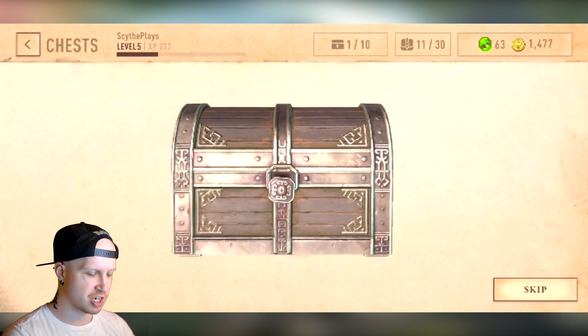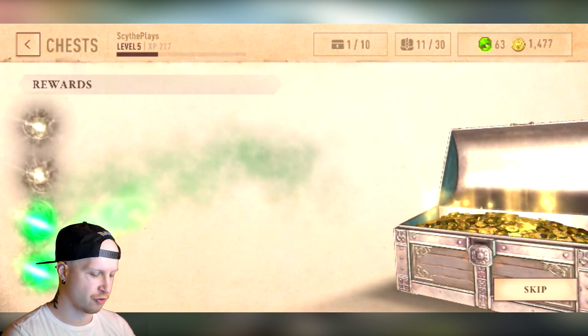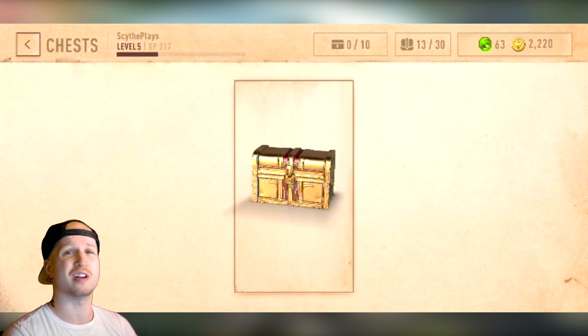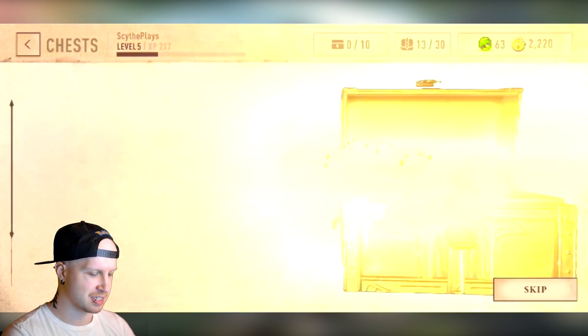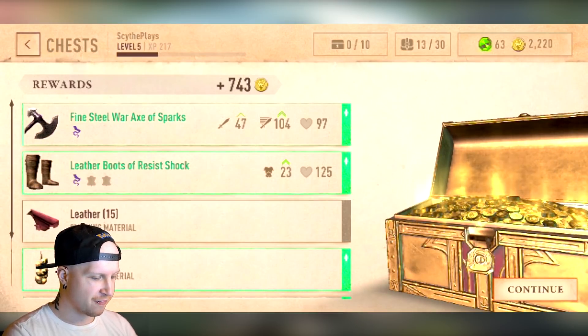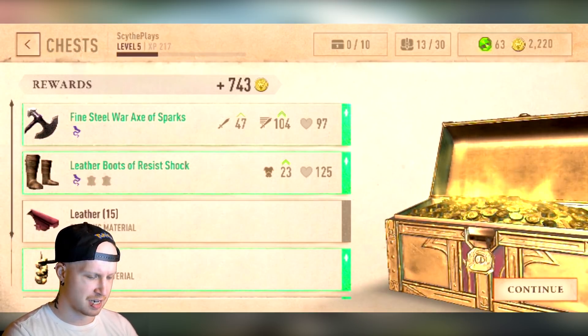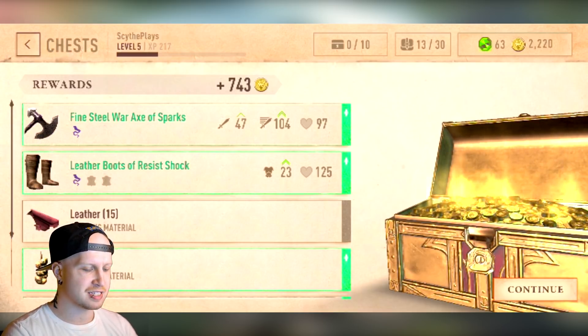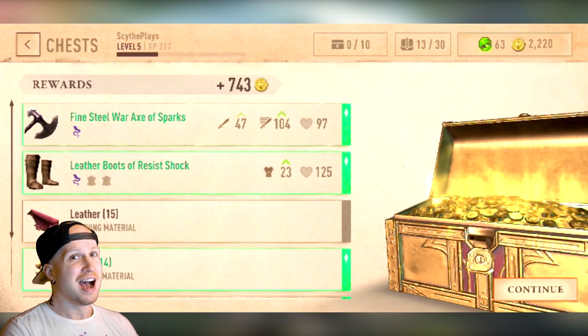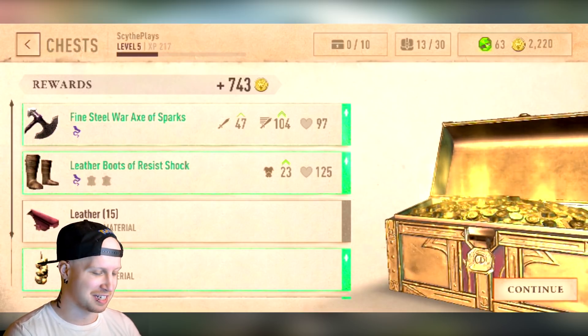Let's open this silver and gold chest together. I made sure to save the gold chest for you guys so that we could see it all in one. Hide gauntlets - I don't really care. What are these gold chests? This should be giving us some seriously good gear. That is actually a lot of items. So we got a fine steel war axe of sparks. That's considerably more base damage and DPS, but that's just because it's a one-handed weapon. So I really hope I didn't make a mistake investing in this two-handed weapon.